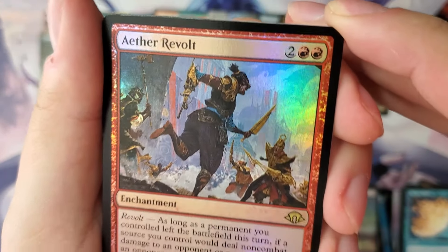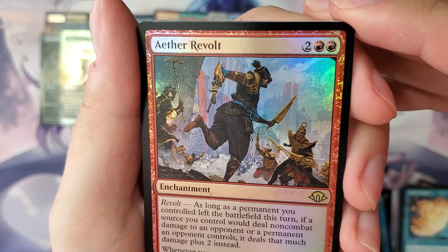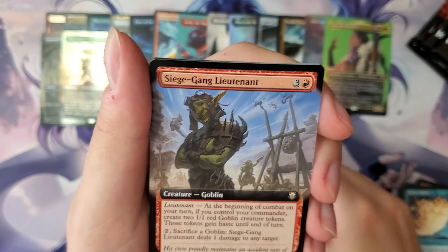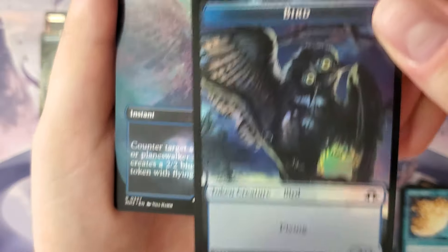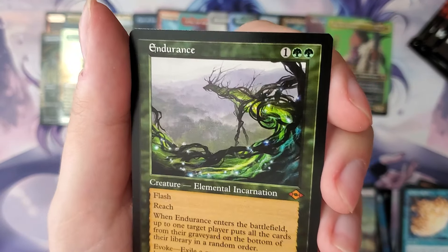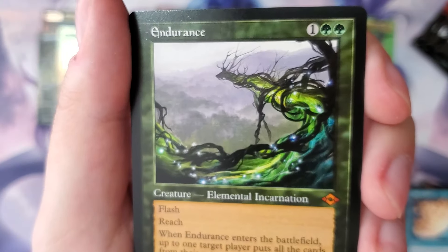Aether Revolt — just like the name of the set. And like Myrden-to-Siege was an enchantment in MH1 — that's cool to see. Siege Gang Lieutenant — sure. More excuses to show this bird token. This is borderless non-foil. Just in case we needed more Endurances — look, I've touted duplication being a bad thing, but not always the case. Sometimes it's good, sometimes it's okay.